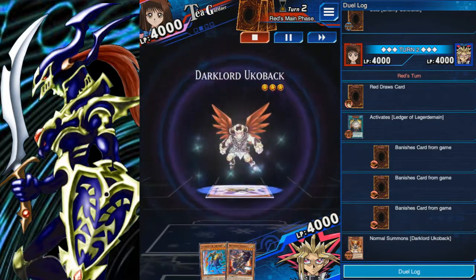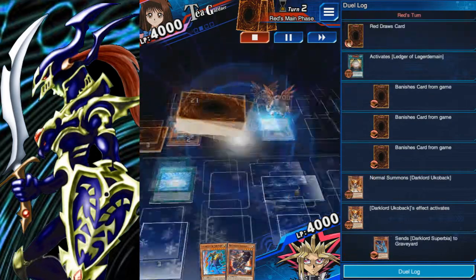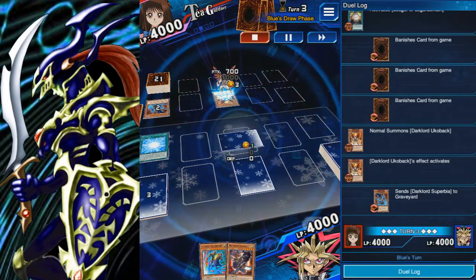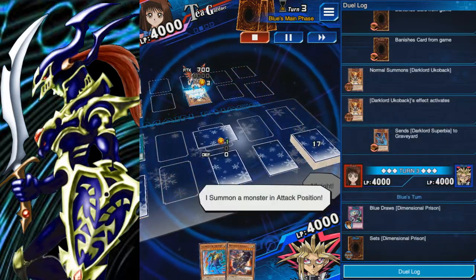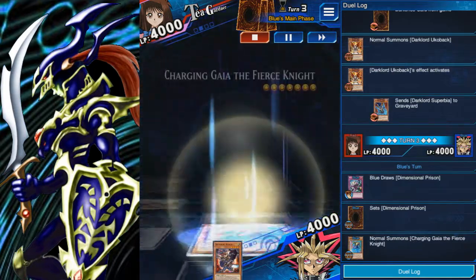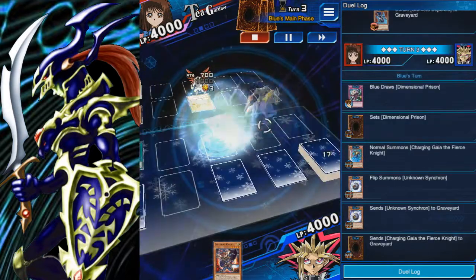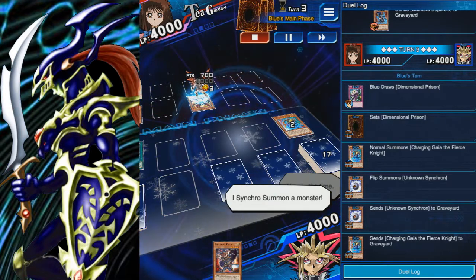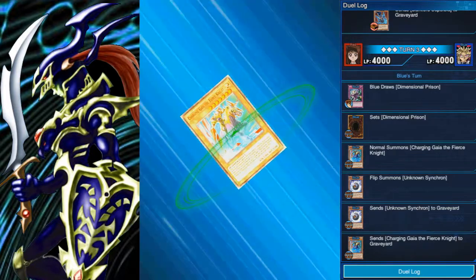I kind of want to do a certain thing — you saw that I have three extra deck slots, right? So I kind of want to show something else from that extra deck. I'm going to set my trap card, then normal summon Charging Gaia. So I went and Synchro'd — I got Charging Gaia, and then Synchro into... yes, I have a little Synchro in this. I decided to Synchro into Avenging Knight Parshath.